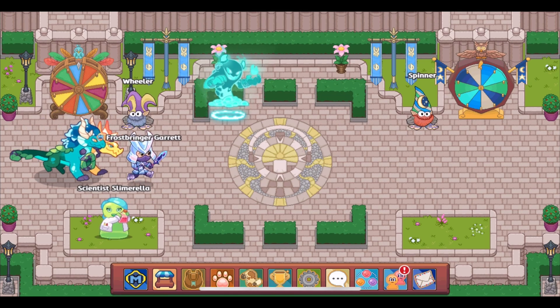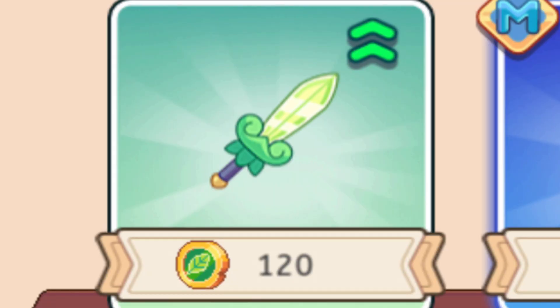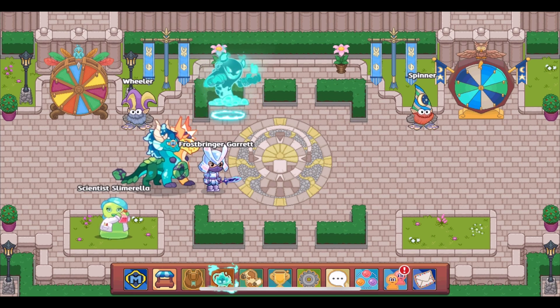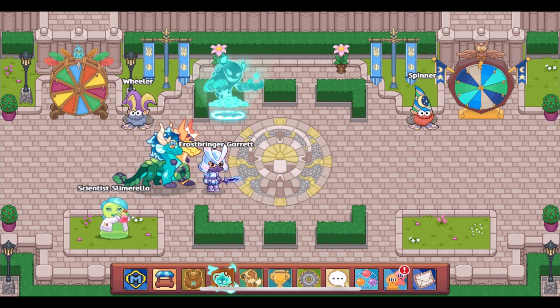Your account may have arrows in the shops. They are green, red, and gray. The color depends on the same thing the negative or positive number shows — it depends on what you're wearing at the moment and whether it has a higher or lower bonus than what you're looking at in the shop. This part is at least in beta testing, so you might not have it.